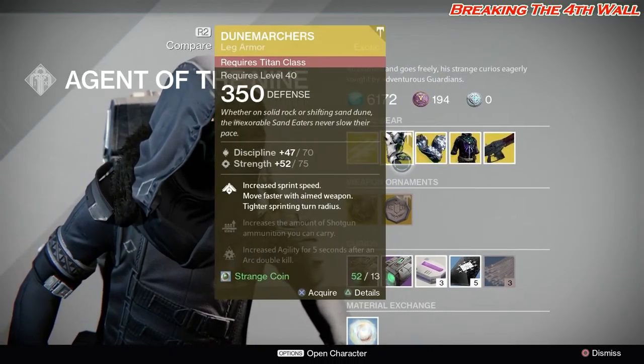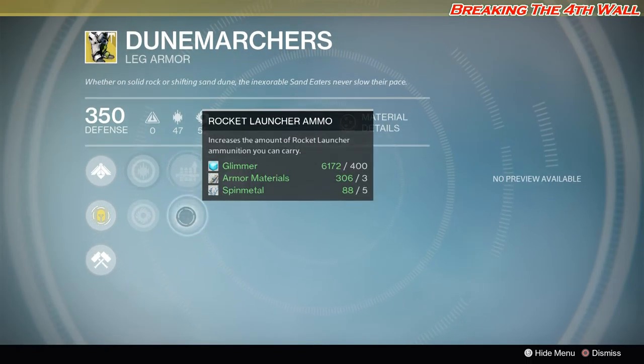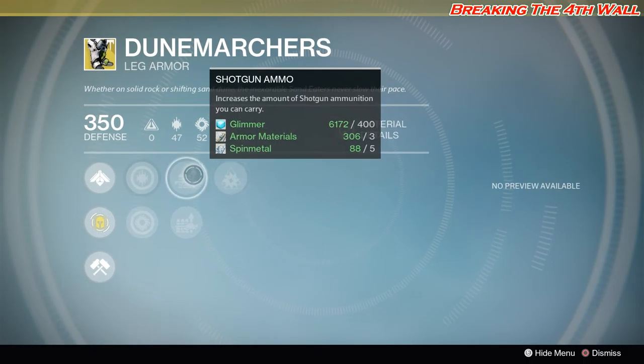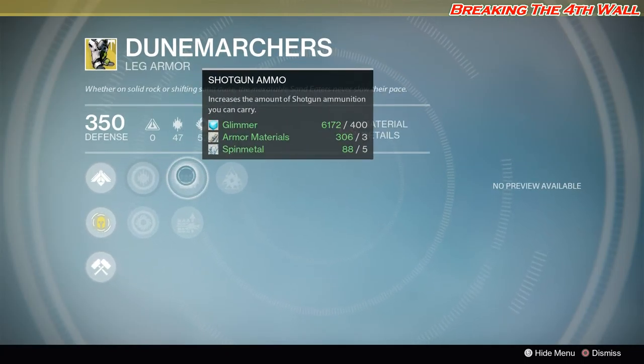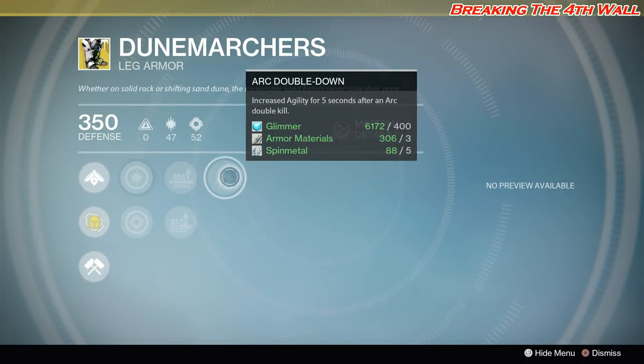The next exotic we'll be going over is the Dune Marchers for the Titan class. You get a Discipline/Strength roll on this. The main perk is Speed Demon, which increases sprint speed, increases movement speed while aiming your weapon, and provides a tighter turn radius while sprinting. Secondary perks are shotgun ammo, rocket launcher ammo, and arc double down. I haven't really used this at all — this is actually the first time I'm seeing it other than looking online. But it looks like it'd be a very promising exotic for a Striker Titan, especially one that rushes with a shotgun. And the fact that it has arc double down — yes, I can see it for a Striker Titan.